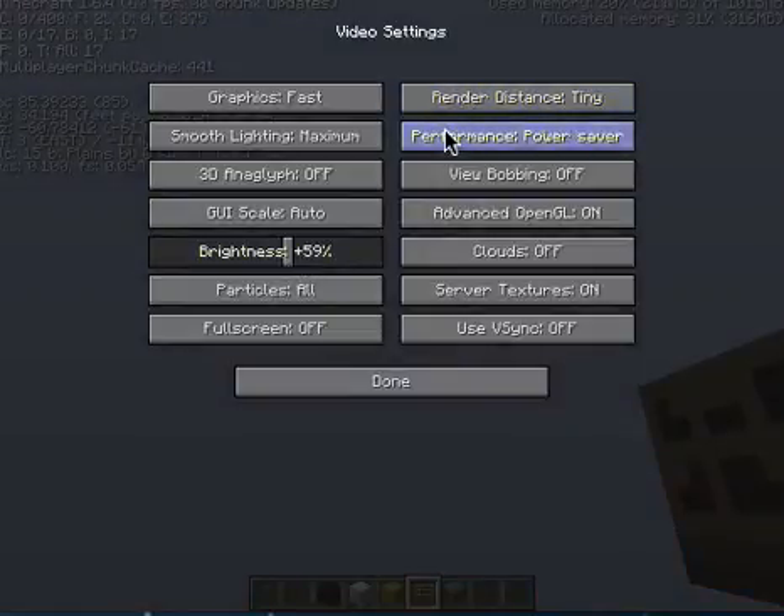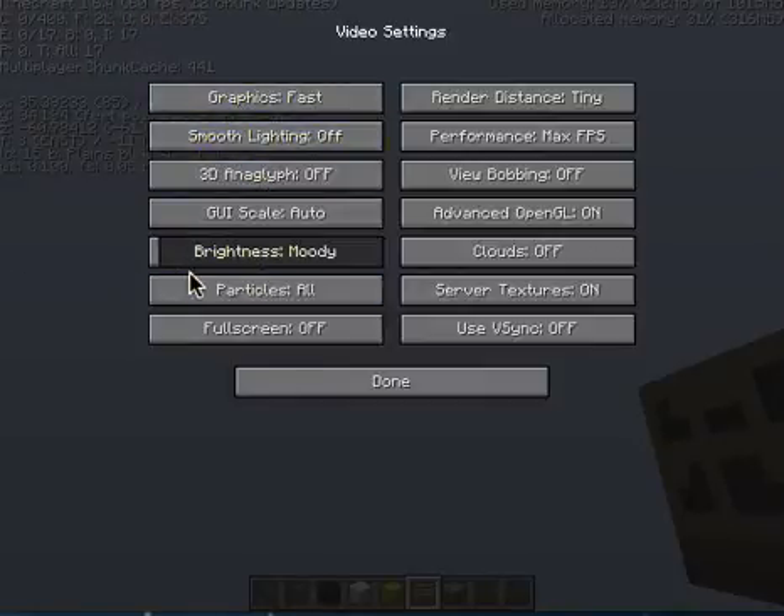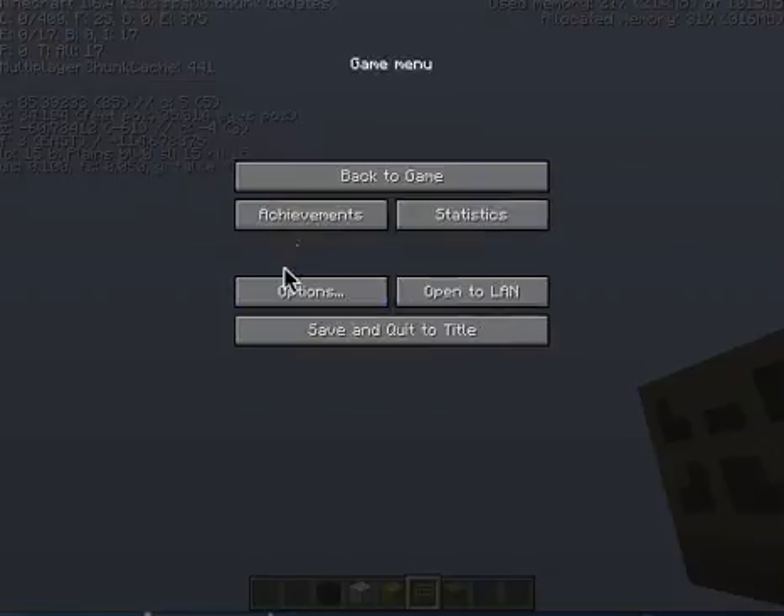Let's change the settings off. Decrease to minimal, use the advanced open — does that make a difference? Nope. Okay, you bottoming off, clouds off, particles middle, screen off.